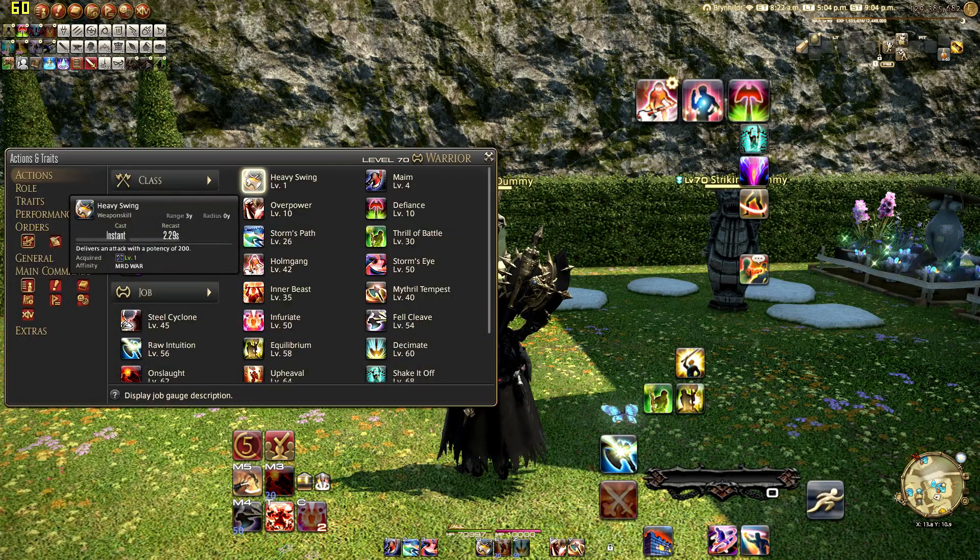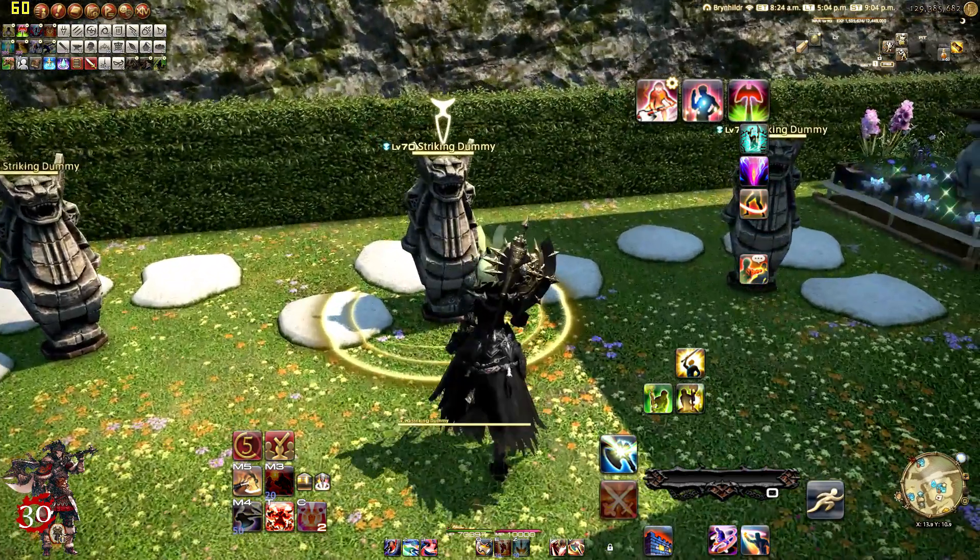At level 1, we get Heavy Swing. It delivers an attack with a potency of 200. It is a weapon skill with a global cooldown, and this is basically your combo starter.